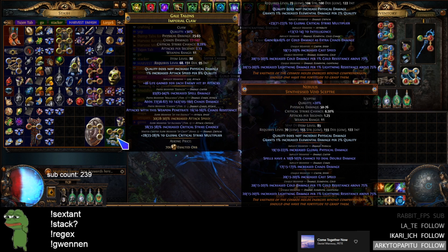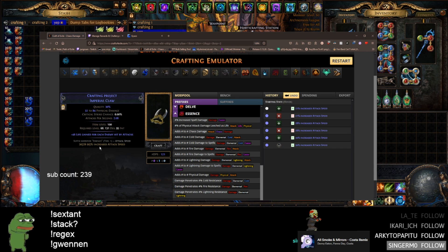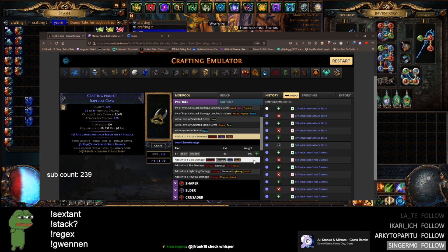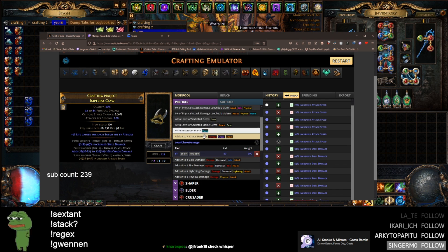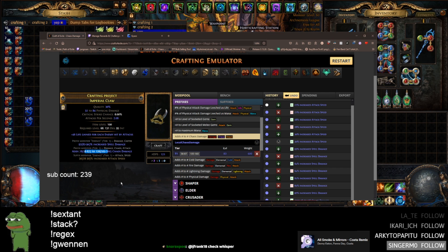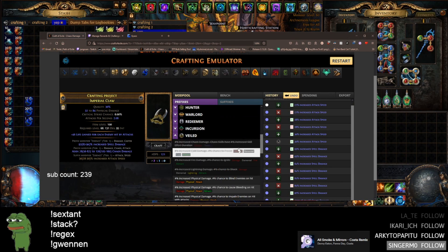Let's look at what the ideal claw would be for venom gyre. Since it has a fractured essence mod, you can actually have two essence mods on an item — one of them just has to be fractured. We're going with flat chaos damage. There's only one tier of flat chaos damage, so the prefixes are an absolute joke — not hard to make at all.